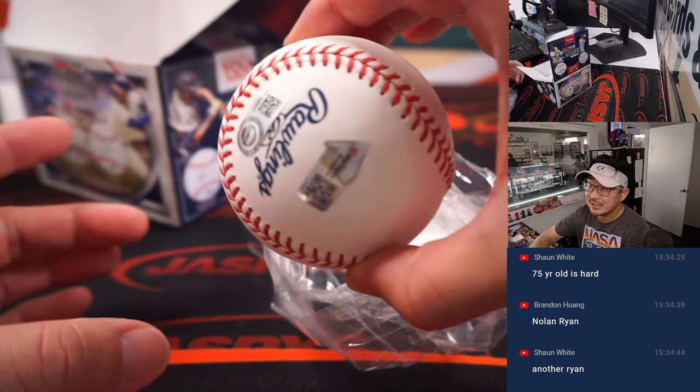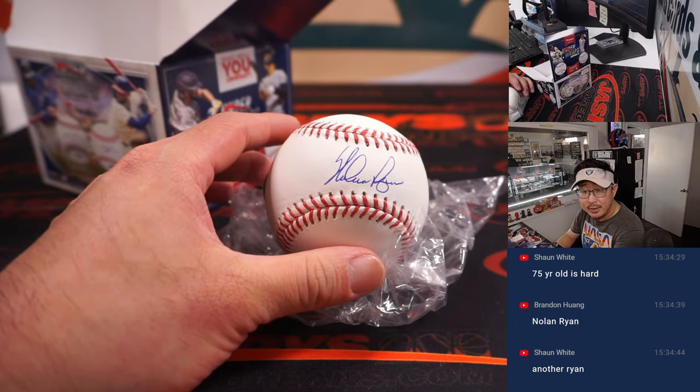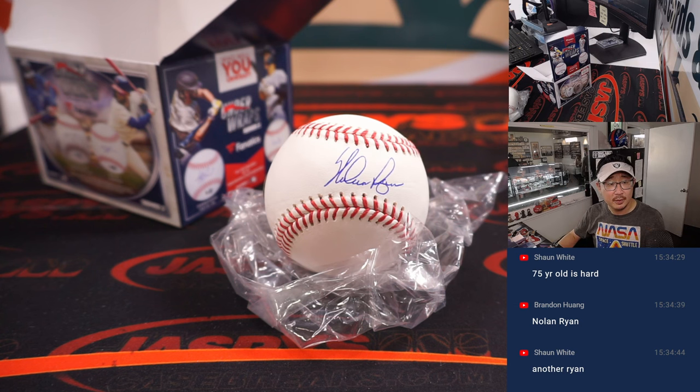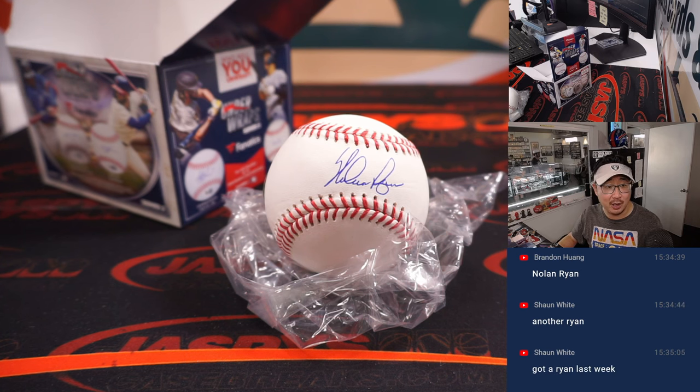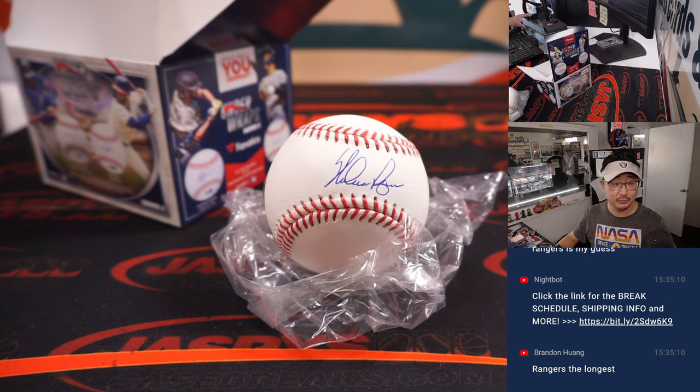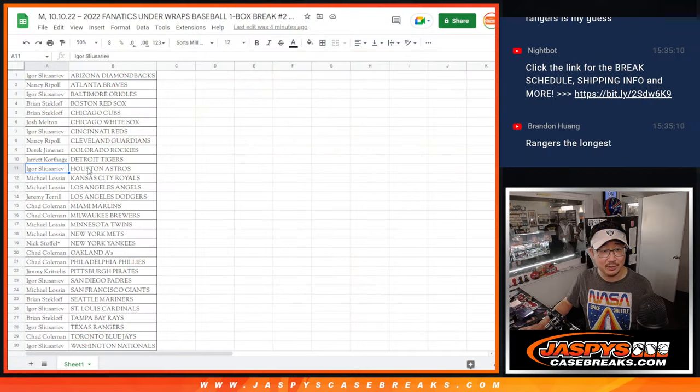You got the Fanatics sticker and the MLB hologram sticker right there. Now, what team did he play for the longest? I'm going to go to baseball reference. According to seasons, he played for Houston the longest — he played for the Astros for nine seasons, the Angels for eight seasons, Mets for eight seasons, and the Rangers for five seasons. So that will go to Igor and the Astros. There you go — congrats, you get the baseball.